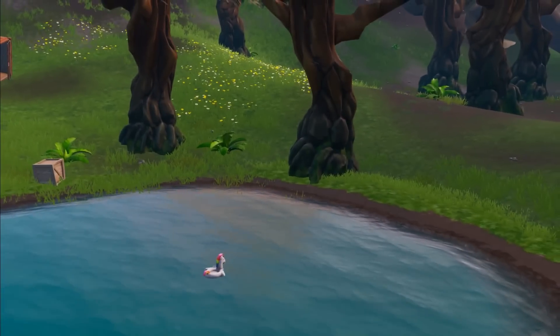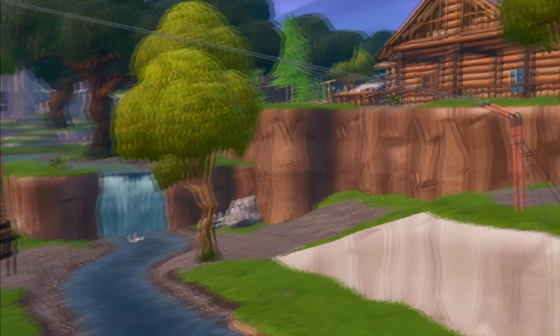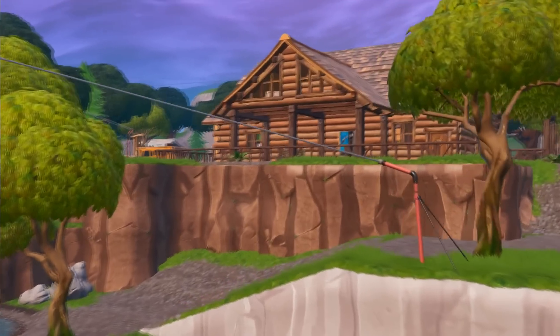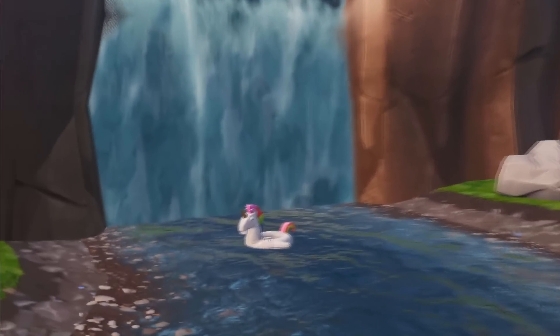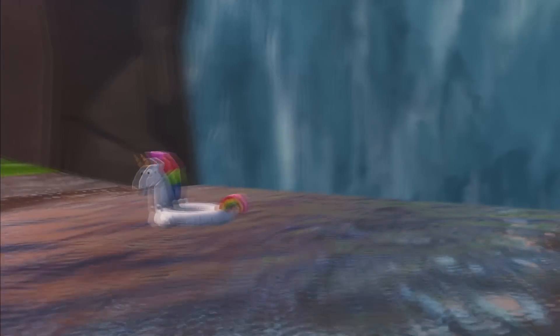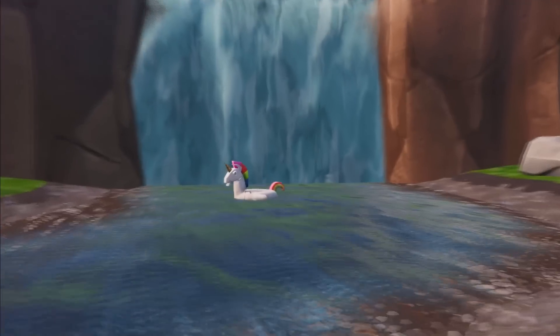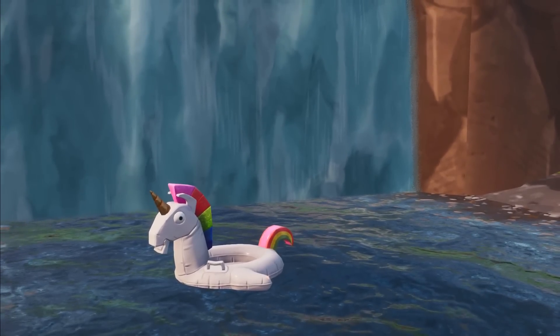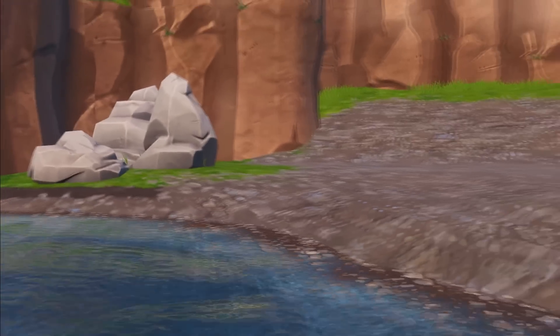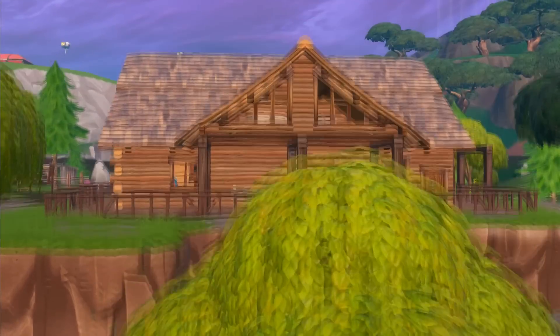I'll head over to the next one now which is at Lonely Lodge. So now we're at Lonely Lodge — you can see the little lodge area up here. Just down from that at the bottom of this little waterfall is another one of these unicorn floaties. I'm going from the bottom of the map upwards, but yeah, this one's here at Lonely. Easy to do. I'll head over to the next one now which is at Loot Lake.